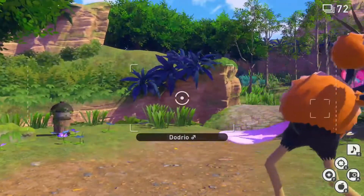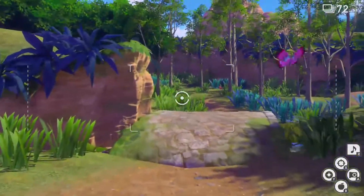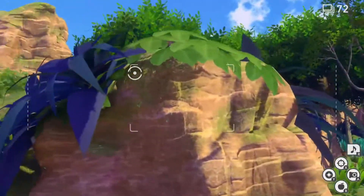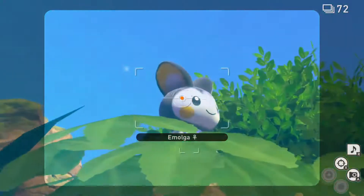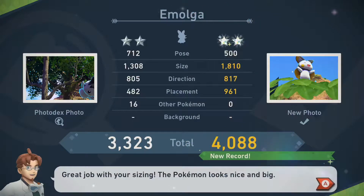For 2 star, go to the park during the day and head to the same stone bridge once more. On the cliff to the left will be the Emolga that will fly to the tree in the 1 star process. Throw an Illumina orb at the Emolga and begin spamming your camera before it flies off the cliff for a fairly easy diamond rating.